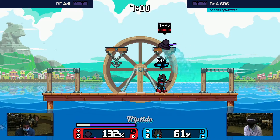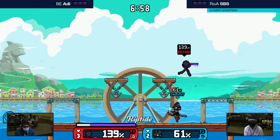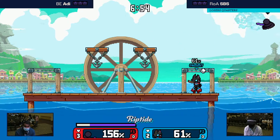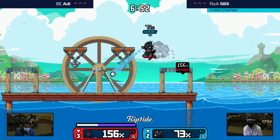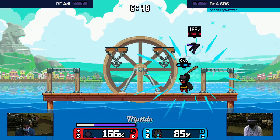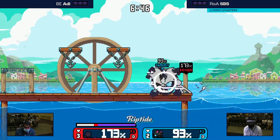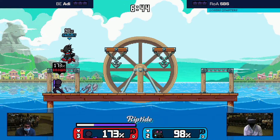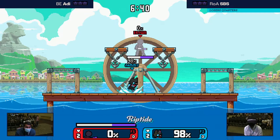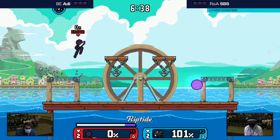There's the F special — another thing that costs meter, but it's really good for his recovery. And shoutouts to the code making it so that they snap to ledge. Just a quick little hit snuck right in.